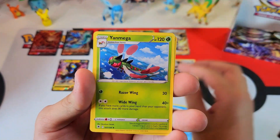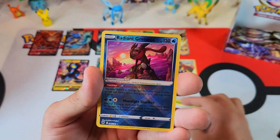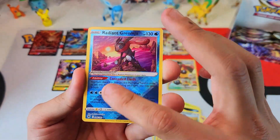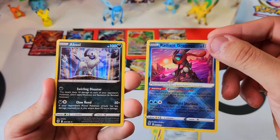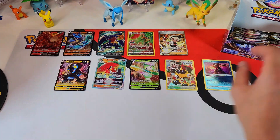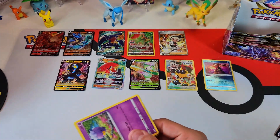Some nice little triple leaf energy. Sneasel, Togepi, Magnet Knight. And — ooh! Radiant Greninja! This thing is sweet. Look at that! I'll take that, boy. And Absol — I'm going with hollow. Alright, I'll take that. That radiant Greninja is sweet — that is a nice Radiant.